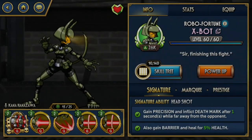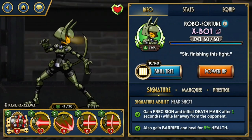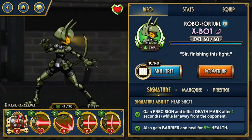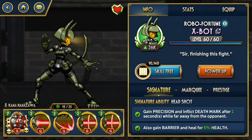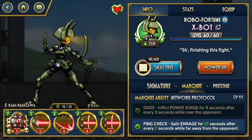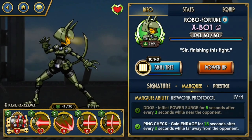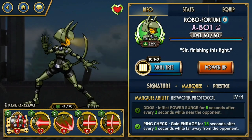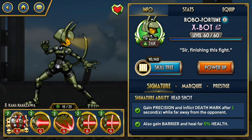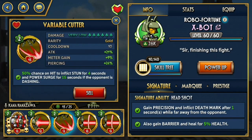The first moveset I want to show you focuses a lot on laser beams. These are very simple to use — just one hit or a few hits, meant to be used from afar to deal damage, and it really works well with Robo Fortune's marquee ability, Ping Check, which gains enrage. You can already deal a lot of damage with these. This is especially good with variants like X-Bot, which has the ability to inflict deathmark and gain precision, so your laser beams will really hurt a lot.